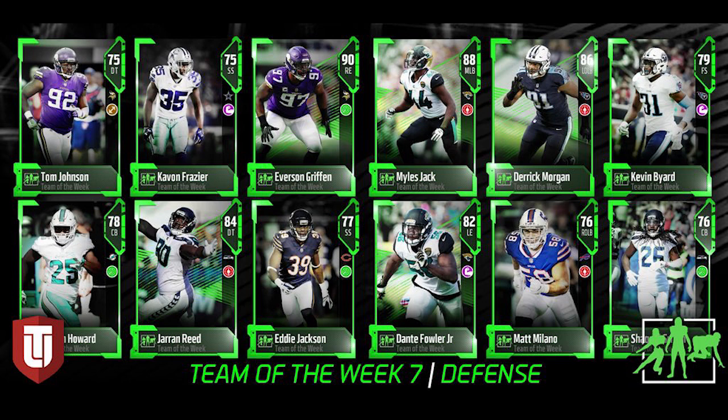First one: Everson Griffin, 90 overall defensive end. That card is gonna be pretty nice. We don't know the specific attributes yet, but Everson Griffin has had some decent cards already this season, so hopefully he gets another really nice upgrade. Second one that I think people are gonna be excited about: Miles Jack, 88 overall. He might potentially have some decent user ability. Miles Jack could be really really fun to user. The last one I want to point out is Derek Morgan, 86 overall — probably not gonna be the best card. The cornerbacks are both pretty mediocre, 78 and 76 overall — not anything special at all.